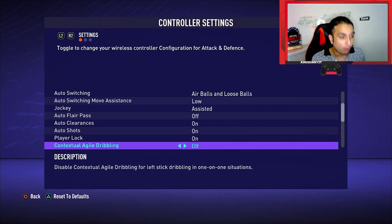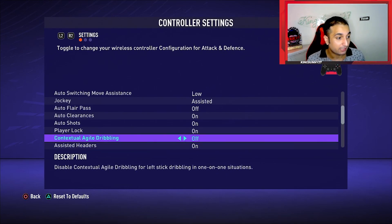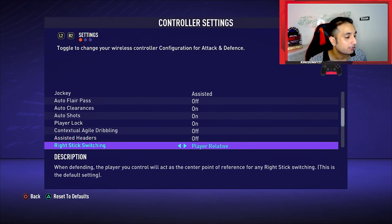I like more manual control over my left stick dribbling. When contextual agile dribbling is on, it just doesn't feel natural — I cannot turn 360 degrees with it on; it always engages the agile dribbling motion and I'm not comfortable with it. I'm old school, I prefer off. The link on left stick dribbling is in the description. Agile dribbling on does not suit me, so I will encourage you to try both, but I prefer off.